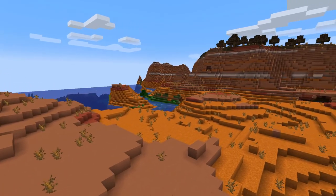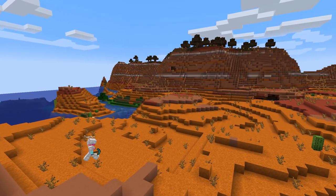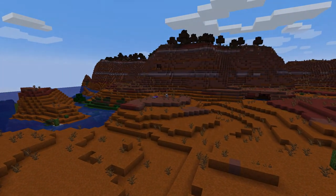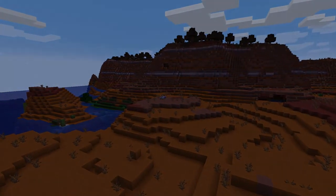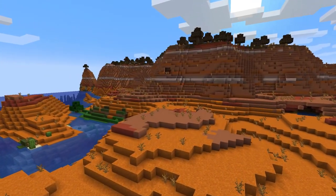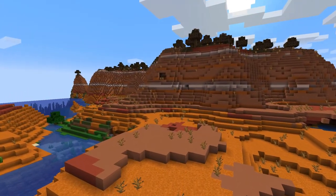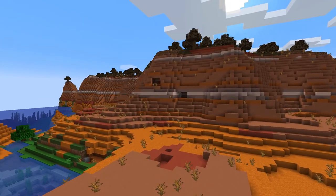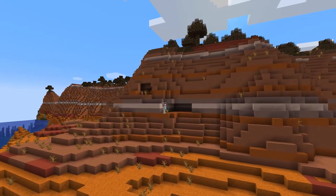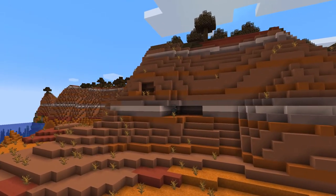That was a really ingenious use of easy-to-gather materials, utilising their colours. A lot of the colours from the Mesa biomes are already there, so the only thing I had to do was dye things green. That meant a trip to find some cactus and some sea pickles — those are the green dye things. I was also doing a lot of wool farming, because you need quite a lot of wool for this.